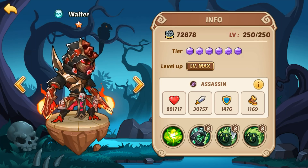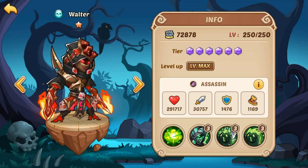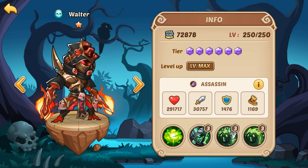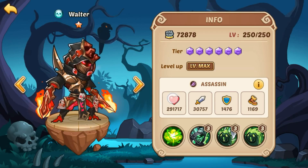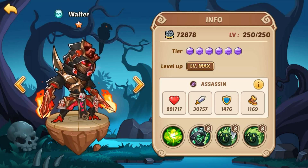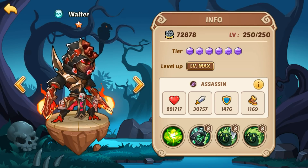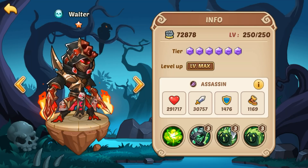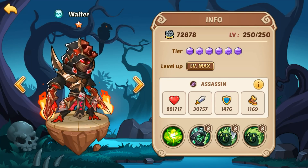We're gonna start here with Walter. This guy is awesome. They're both really good heroes — I'm just gonna start off with that — but we're gonna go through the stats, the skills, and then we'll compare them and talk about where they work in PvP and PvE. First up, you'll notice Walter's got a pretty low health stat: 291,000 — pretty squishy — but he is an assassin. Assassins don't normally have really high health stats; they're more for putting out burst damage. Almost 31,000 attack straight out the gate, so he does have a pretty high base attack — not bad.